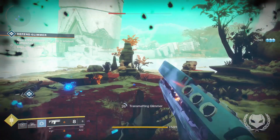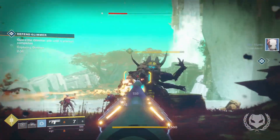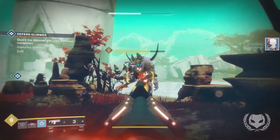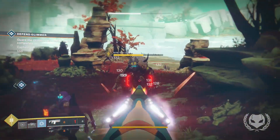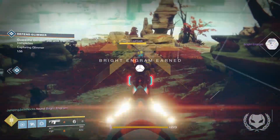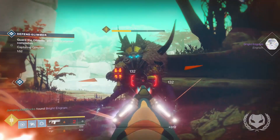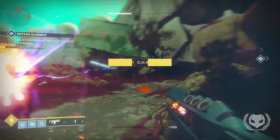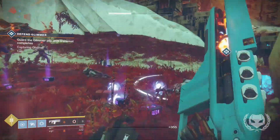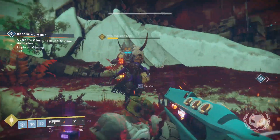So why does this thing melt bosses? What that first exotic perk means is that if you're fighting a boss or an enemy with a lot of health, as you do damage to them without actually killing them, the charge time on Merciless actually decreases to the point that its charge is almost non-existent. As you can see in this gameplay, I can unload the full clip into this boss — it has eight shots in the magazine — and as I get to the final few shots, it fires almost instantaneously. It's almost like it isn't even a fusion rifle.